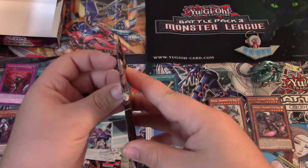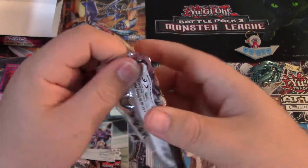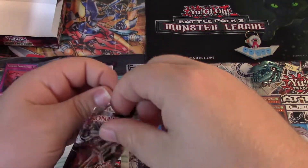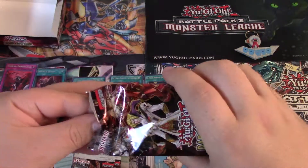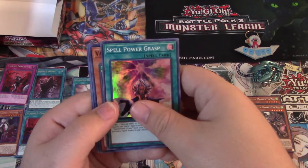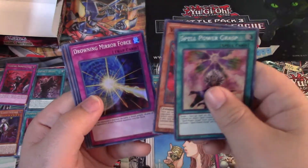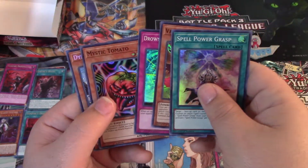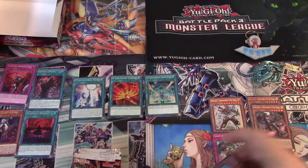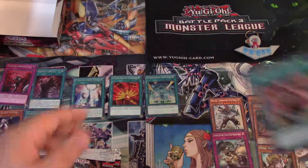Alright, on to side number two — the left side of the box. What can we get? Can we get the Engage? We'll see — maybe it'll be the one pack I can't open again. Power Spell, Power Grasp, Vampire, Drowning Mirror Force, Mystic Tomato, and Dina Hero for Hire.